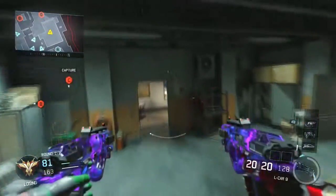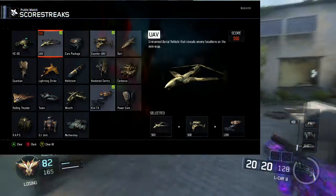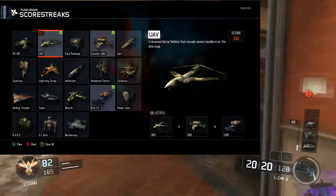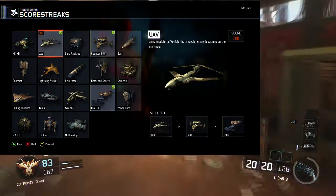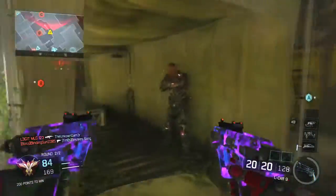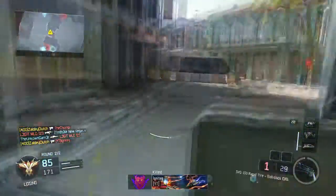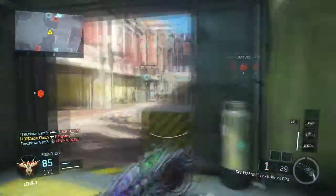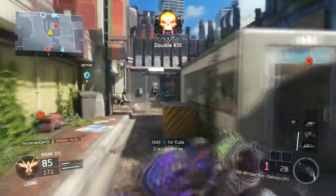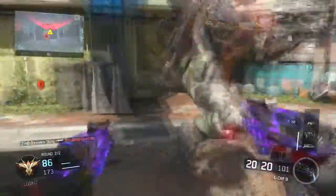For scorestreaks we have UAV, Counter UAV, and the HATR, so Deadshot knows where his enemies are, can scramble their radars so they can't see him, and he knows exactly where they are. I almost got a HATR in this game — it was pretty close, but I got outshot towards the beginning of the video.